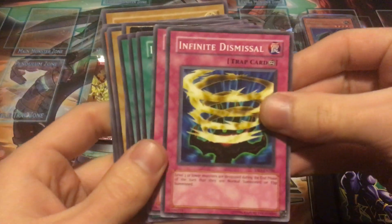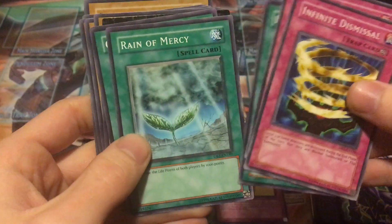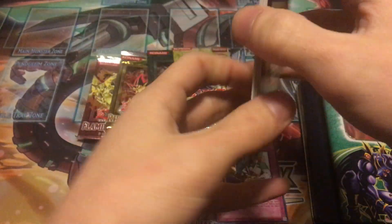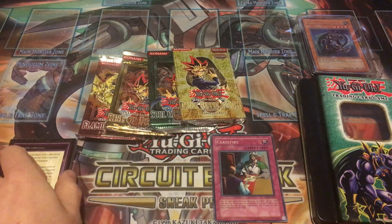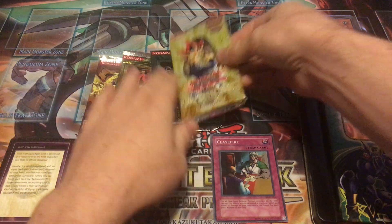We did it in Dark Beginning 1 — Ceasefire, super rare! Awesome, awesome, awesome. That is a great holo; I am definitely happy with that. We already hit the goal of the video. Infinite Dismissal, Shadow of Eyes, Insect Barrier, Reign of Mercy, Chosen One — and that's it for that pack. One holo already, we are looking good. I can't believe we already got it and it was in the Dark Beginning 1 pack — that's really cool.